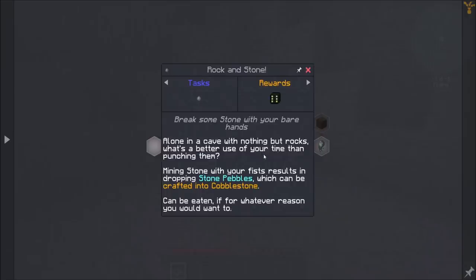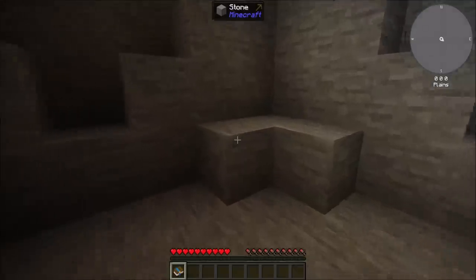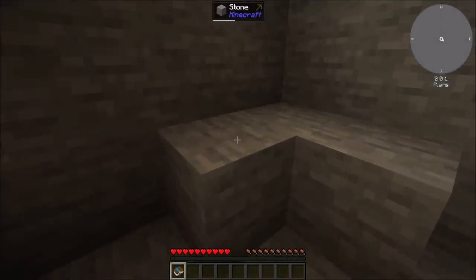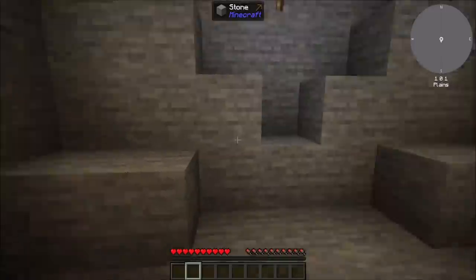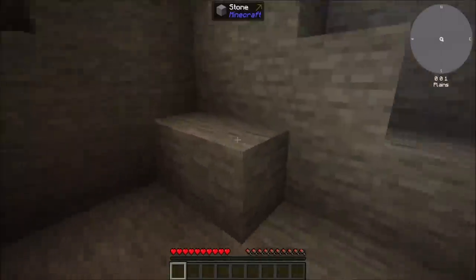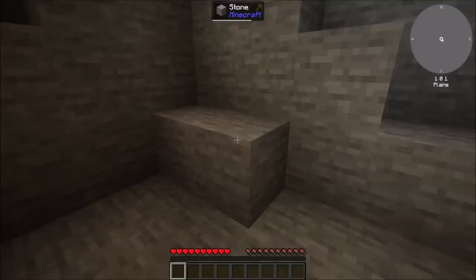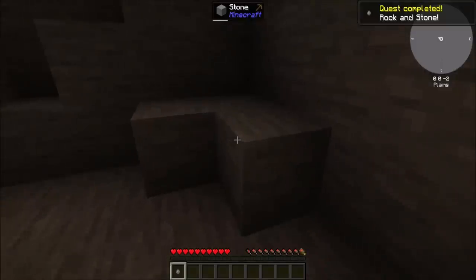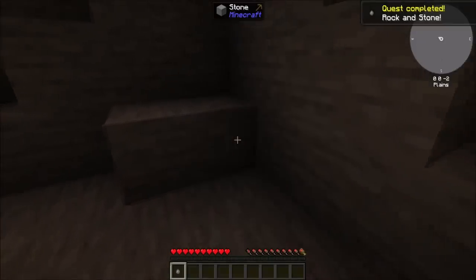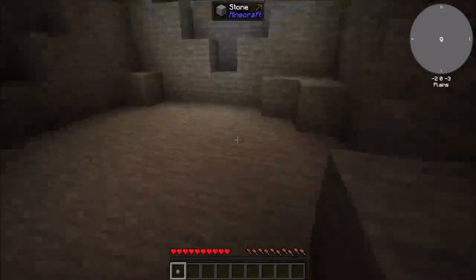All right, neat. "Break some stone with your bare hands. Alone in a cave with nothing but rocks - what's a better use of your time than punching them? Mining some with your fists results in dropping stone pebbles which should be crafted into cobblestone. Can be eaten if for whatever reason you would want to." I still do not have a hand. That's interesting - it does exist, but weird.